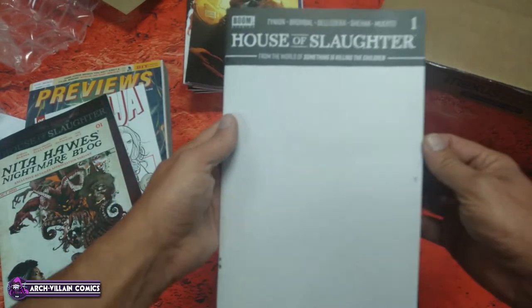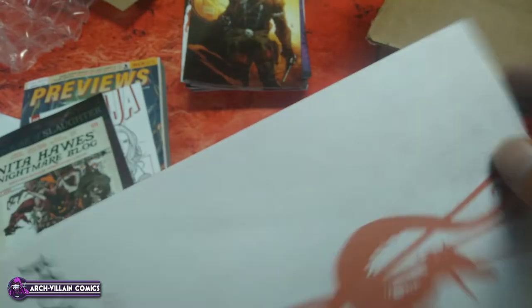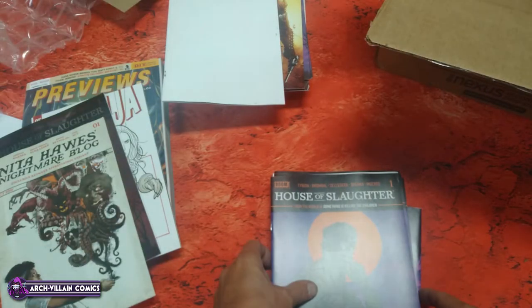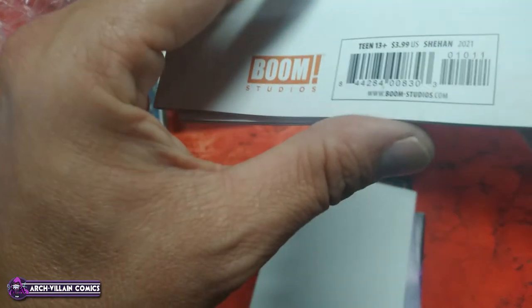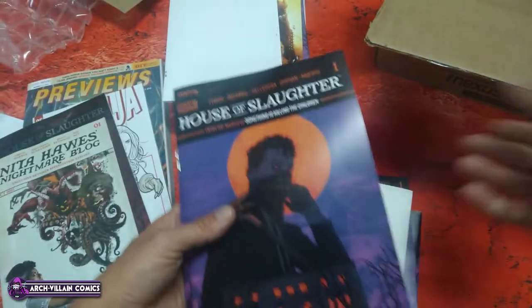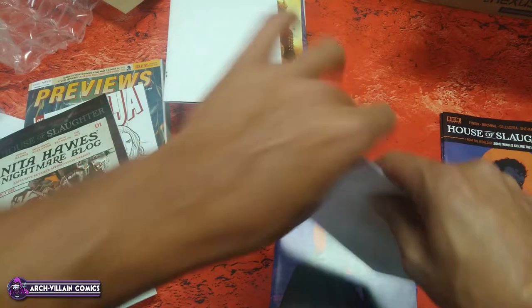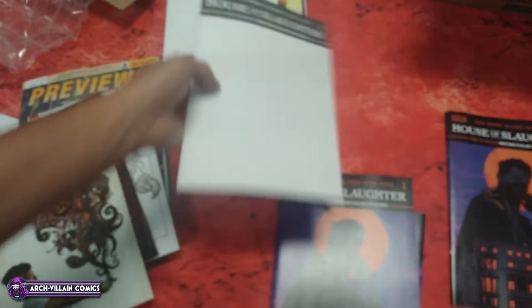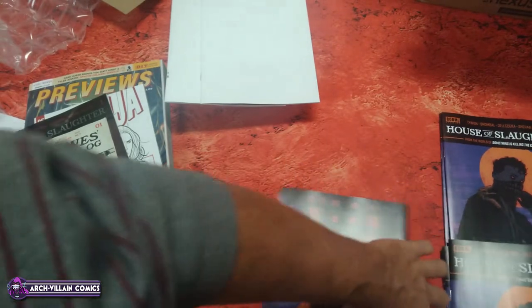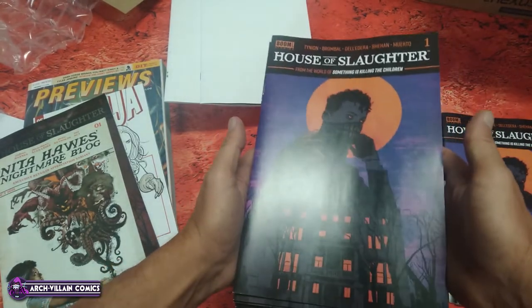House of Slaughter number 1, blank cover — got a little corner damage and a smudge on that. House of Slaughter number 1, this is the regular cover: non-foil, non-secret, publicly known — regular, not a variant. There's another blank that looks to be in better shape than the other one. And more copies of House of Slaughter number 1, regular cover.